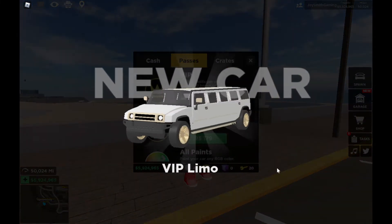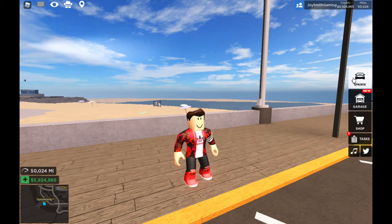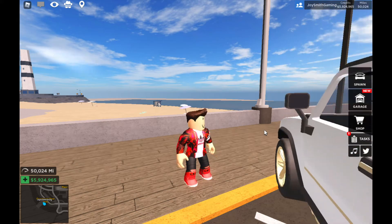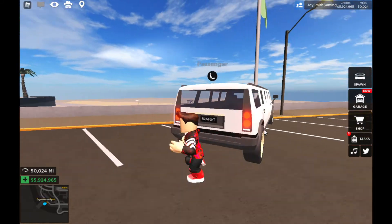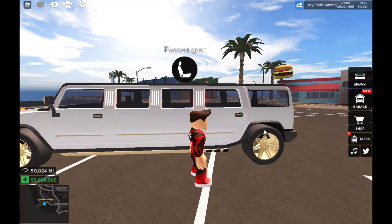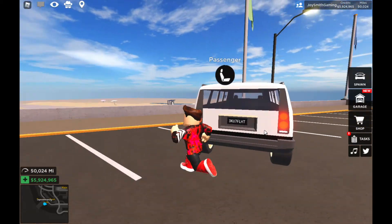I got a VIP limo! Let me see what I got right now. Oh my goodness, VIP limo — let me pull it out. Oh my goodness, my first VIP SUV limo! Look at the bar lights and the exhaust side by side — that's insane!